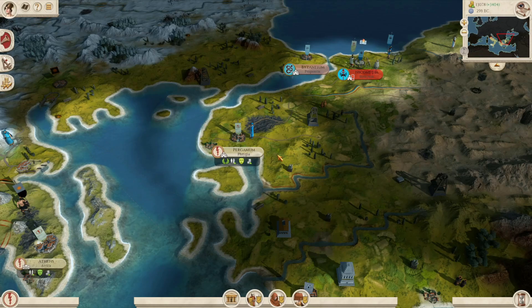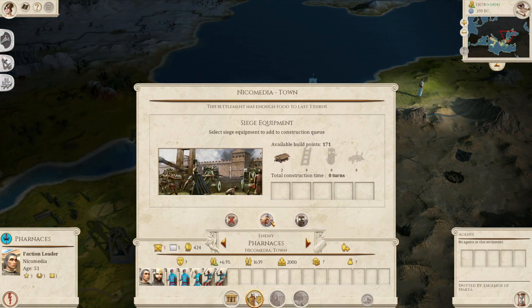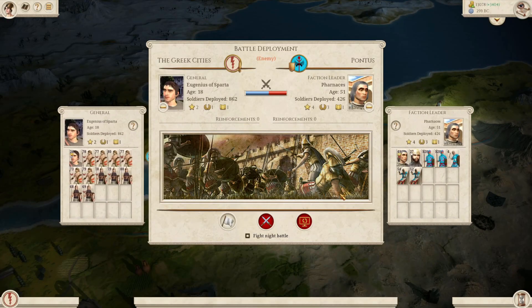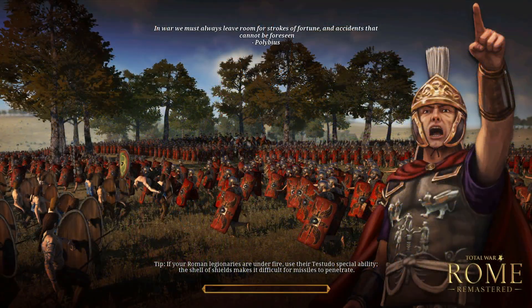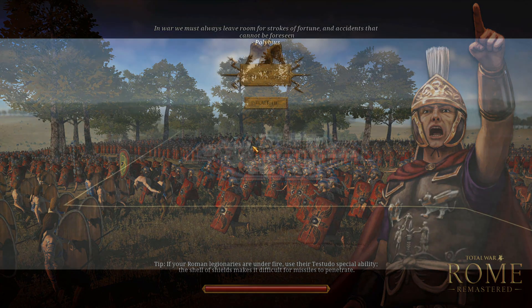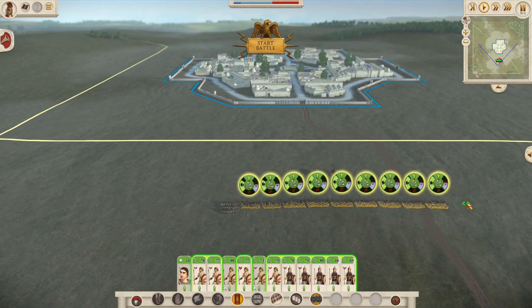Hello and welcome back to part four of the Greek Cities Campaign in Rome Remastered. Let's begin by taking this settlement from Pontus. In the previous three parts we invaded parts of Italy and defended against attacks from Carthage and Macedon along with Pontus. Now we are sending armies to push them back after all that they've done to us, taking a Pontus settlement after they besieged ours multiple times.